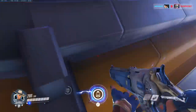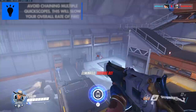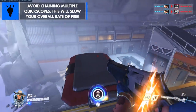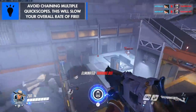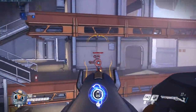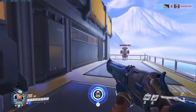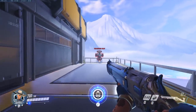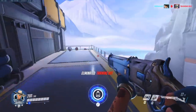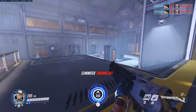Quickscoping is not as useful as on other characters, because if you mess up the timing or chain too many together, you'll actually end up going slower than if you were just aiming down sights. I can't chain more than a couple quickscopes together. It's useful to practice to get the timing down, but it's only really used in my games to do this combo: Ash's fastest way to kill a squishy character is a body shot into a right-click headshot. The right-click headshot needs to be a quickscope for it to be fastest.